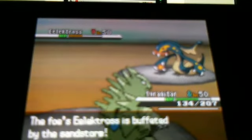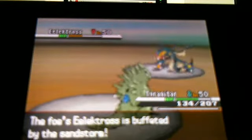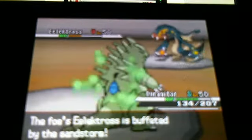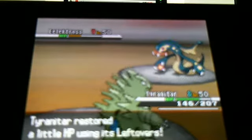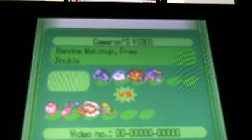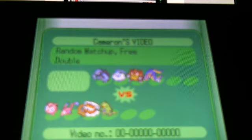He uses Thunderbolt again and it's still not doing much, only little by little. He knows he's going to be knocked out by my Tyranitar in a minute, so he actually forfeits. I really wanted to finish him off, but who cares. Good game, Eric. This is the first What the Fudge episode in quite a while — it's been a while since I found a good battle. Alright guys, see you later.